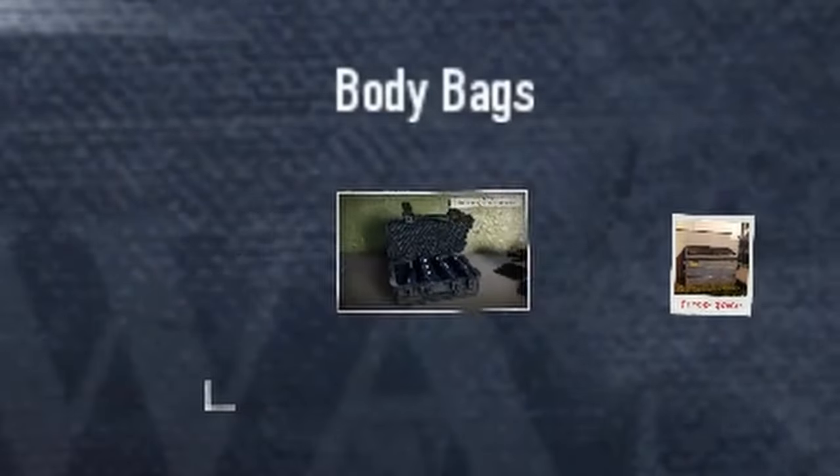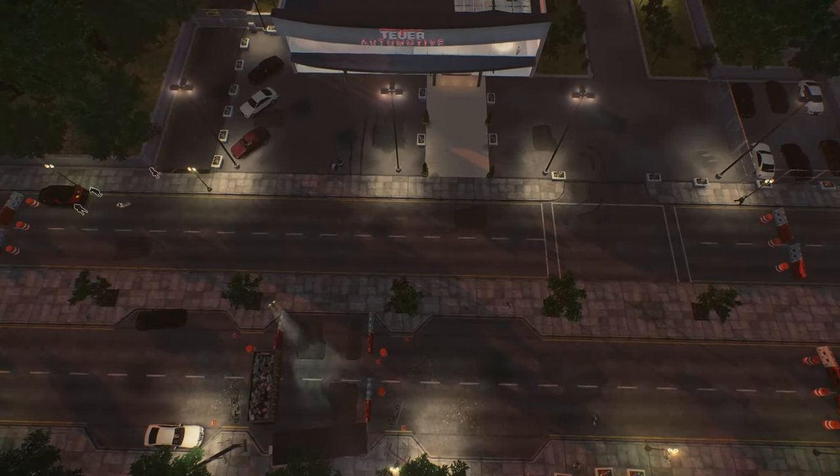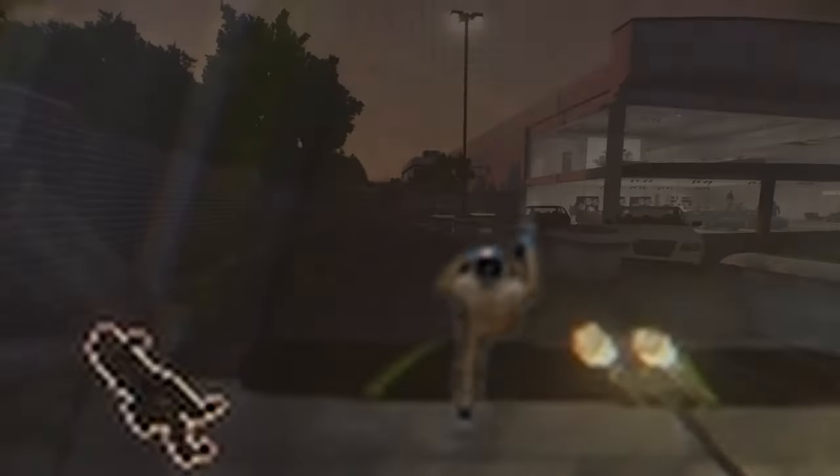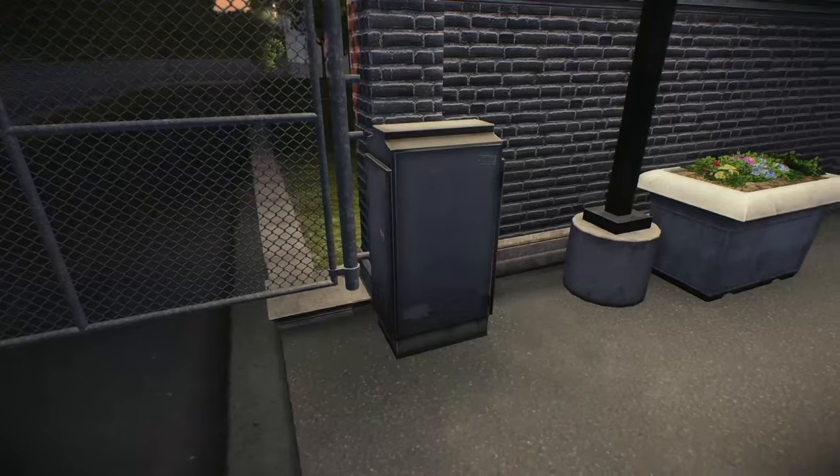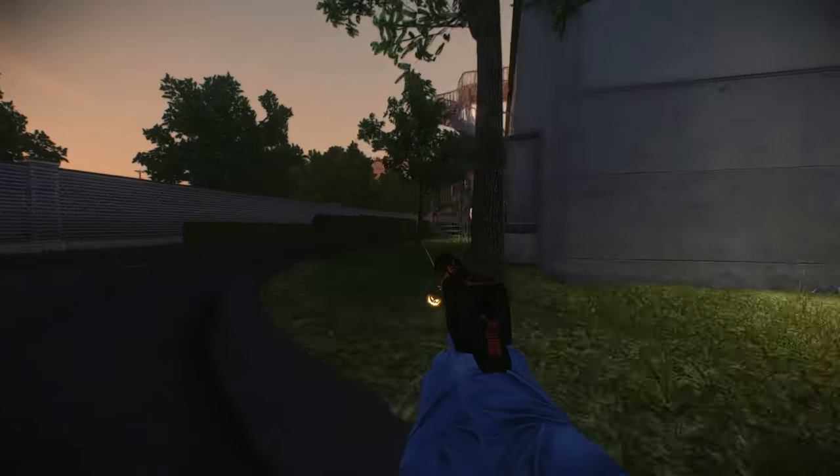Don't worry about dumpsters. There are two spawns for you, aka the van. That doesn't really matter because you can go to the left side of the store anyway. I understand there are multiple entrances, but I can't be bothered showing them to you. Look for this box — open it and hack it. Go around the corner.